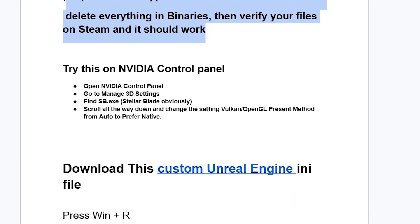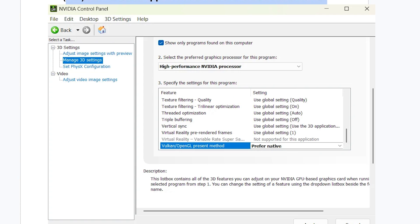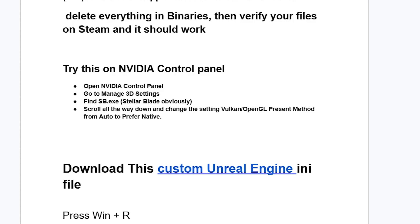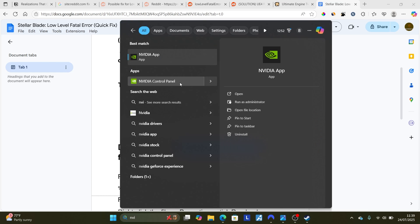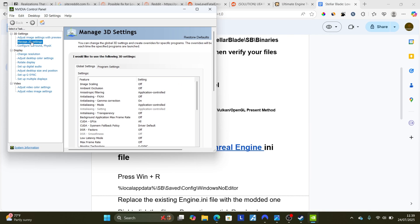If you're still facing the same issue, open the NVIDIA Control Panel on your PC. Search for NVIDIA Control Panel and open it. Select Manage 3D Settings.